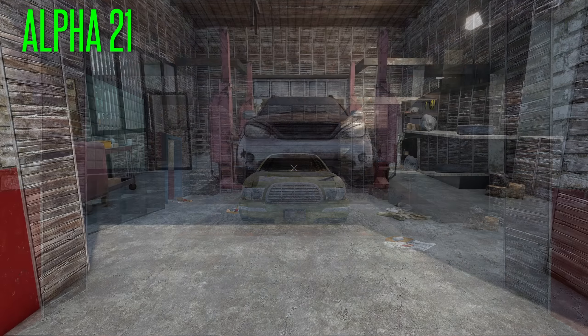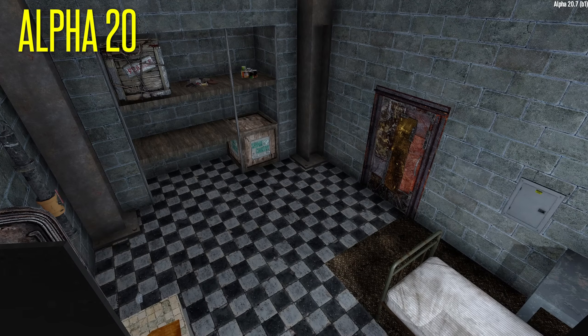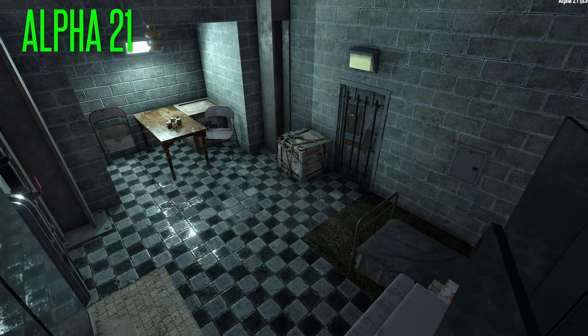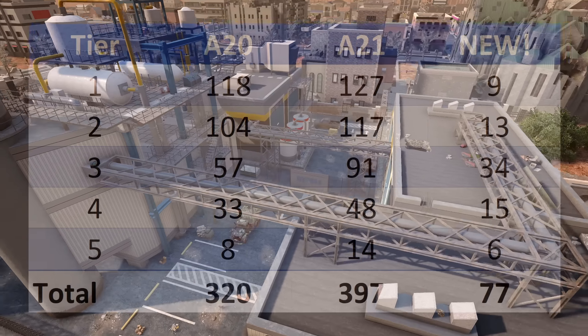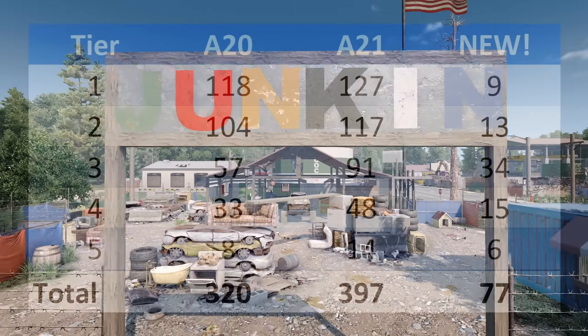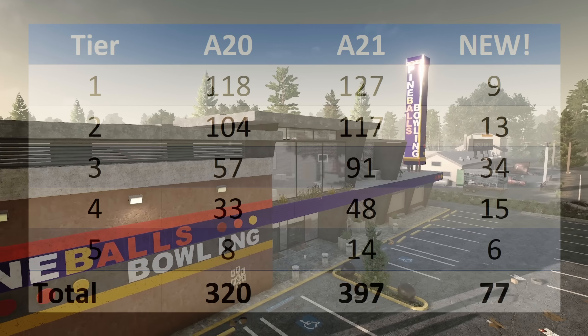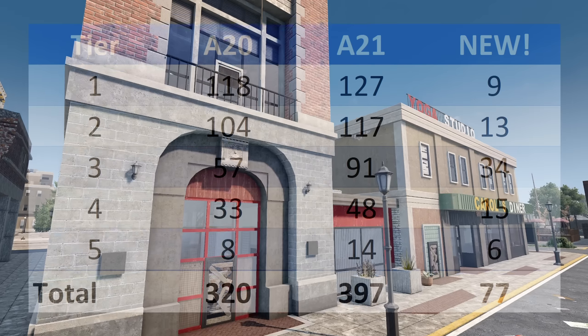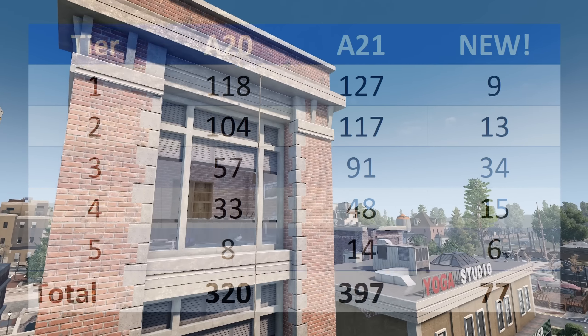All the existing POIs have been updated to include new block shapes as well as art assets. As you see the example here with Castation 4, you'll notice in some situations it was switching out art pieces, but in some it was actually rearranging how the POI was laid out itself. In terms of new questable POIs, we have about a 25% increase for a total of 77 new POIs. Pretty happy with the distribution of these, and particularly the numbers of tier 4s and 5s look awesome.